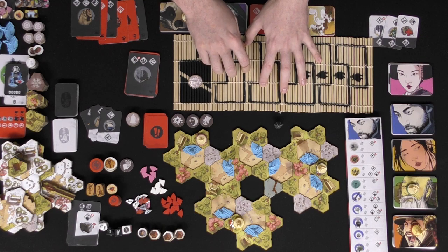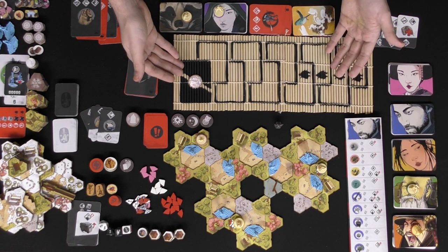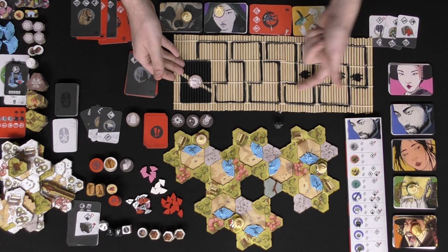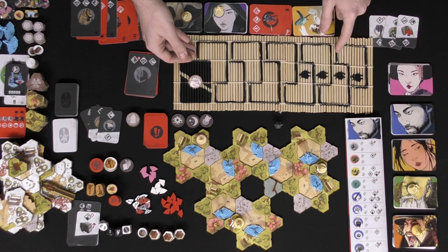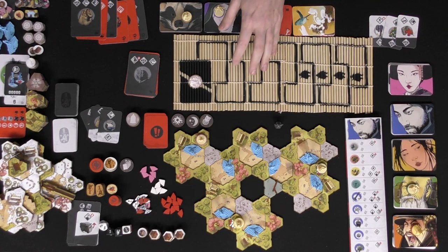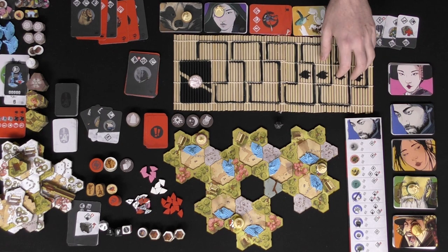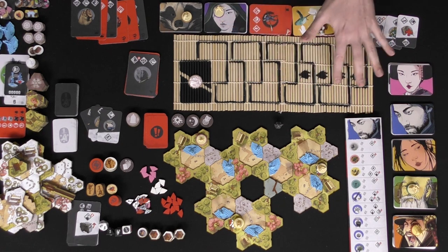The last important thing is this board here, which has different sides — either the A, the Daimyo side, or the Ninjas side. Depending on the number of players, that determines how many of these slots you utilize. In a one, two, or three player game you'll use certain slots; four and five use more; and the full mode uses all of them.